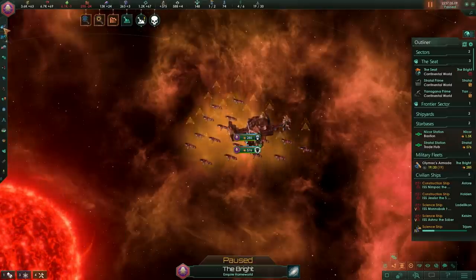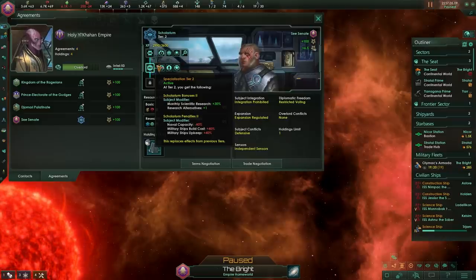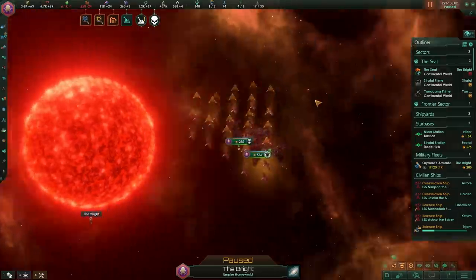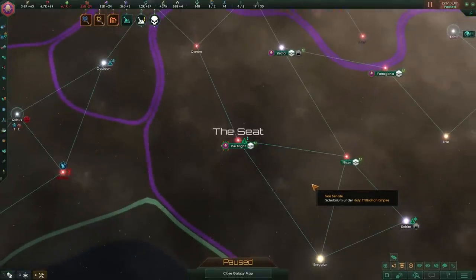I would like to point out that this only works for the Scholarium. The Scholarium has these modifiers because of the build cost, and it does have knock-on effects. But it does seem that somebody in the back end did not code things properly, and now we get infinite alloy generators. The printer goes brrrr indeed.